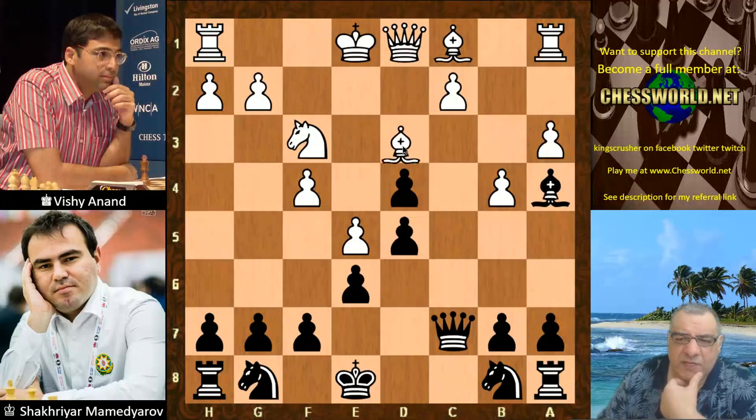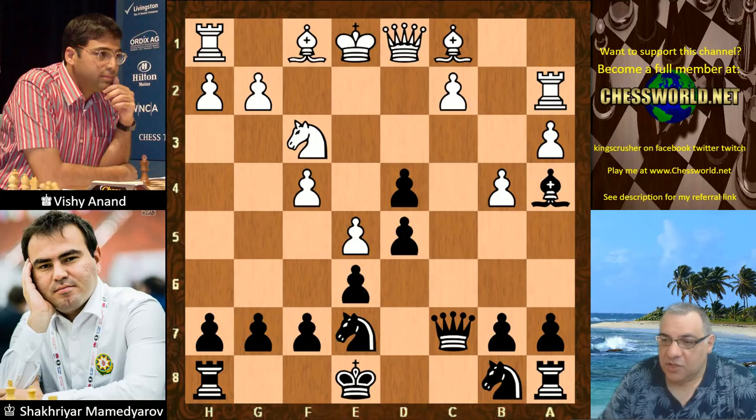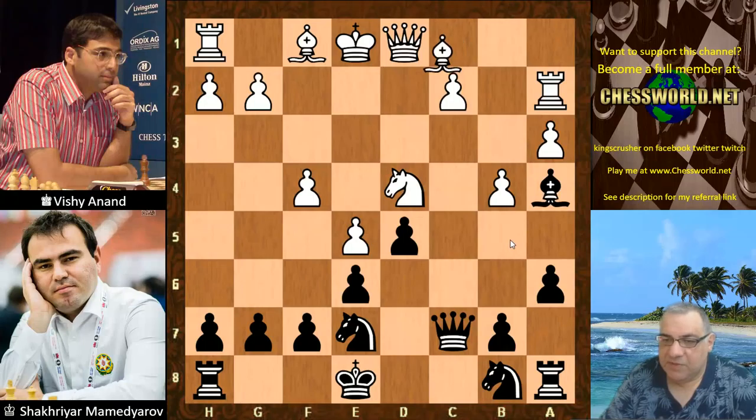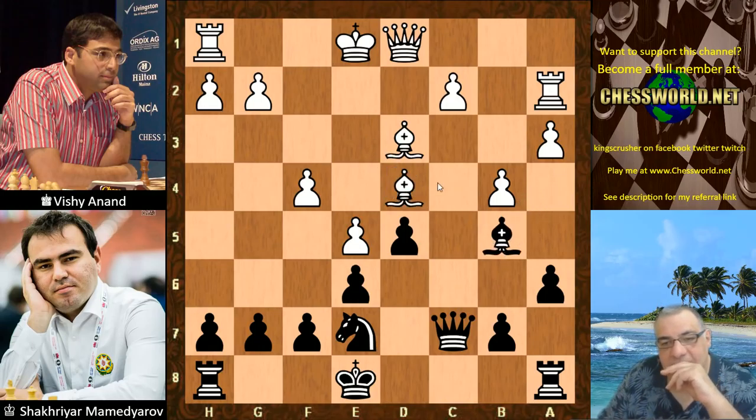It seems as though there would be nothing wrong with Bishop d3 here to protect the c2 pawn, but we have the more interesting-looking Rook a2. Is it controversial that the rook is on a2 here, or can it just swing later somewhere useful? So we'll see. Ne7, Knight takes d4, a6 protecting that b5 square for a moment. Bishop e3, Knight bc6, Bishop d3, Knight takes d4, Bishop takes d4, and then Bishop b5. So trying to get rid of that perhaps more dangerous bishop — the rook on a2 still seems a bit weird at the moment.